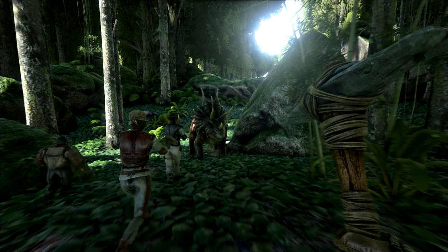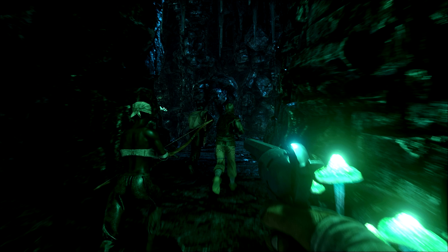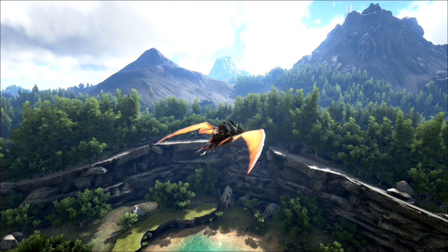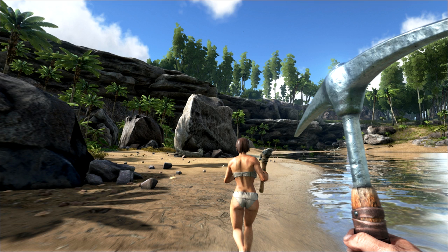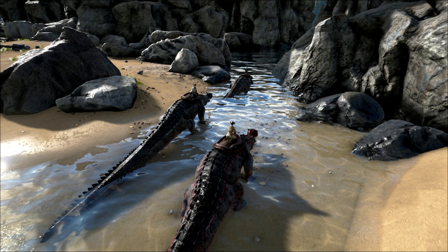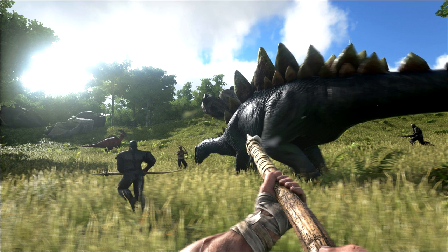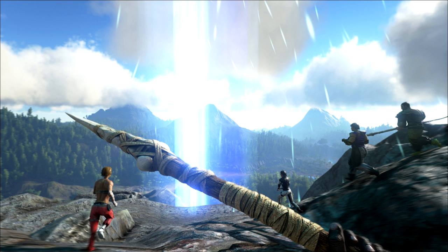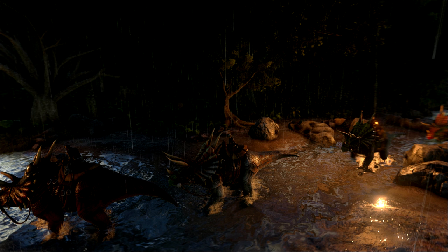Different dinos will have different abilities — smaller ones will probably move quicker and larger ones will be able to do specific things, very specific to the creature and species. You will be able to set pets to a specific setting to allow them to attack on sight, attack anything that attacks your tribe, attack anything you attack, or ignore everyone. Think about all the strategy you can have as a group moving through the jungle, attacking other players or specific creatures.